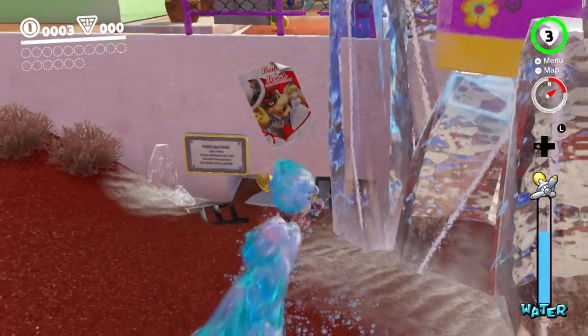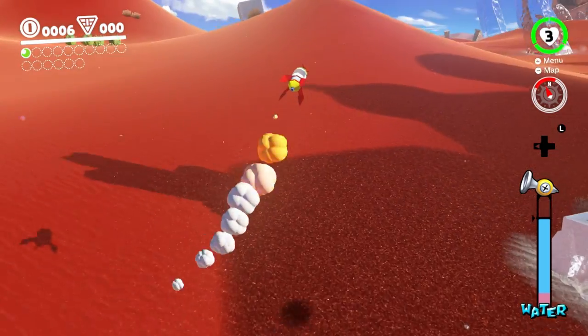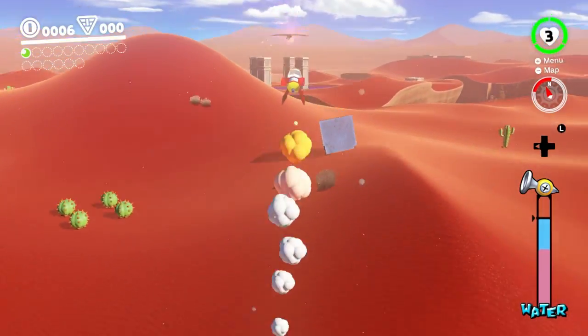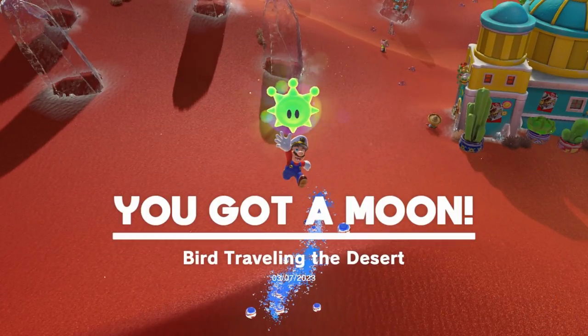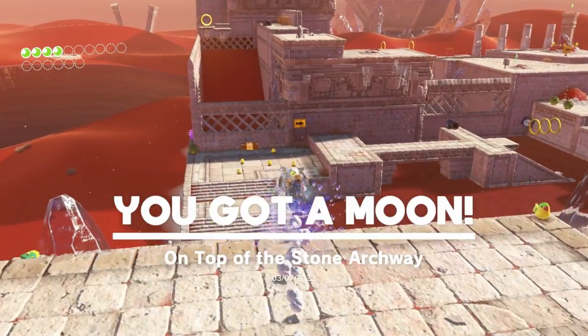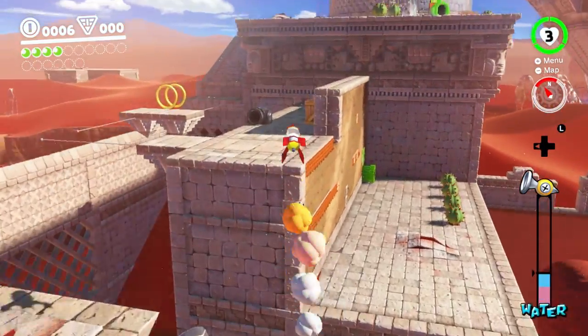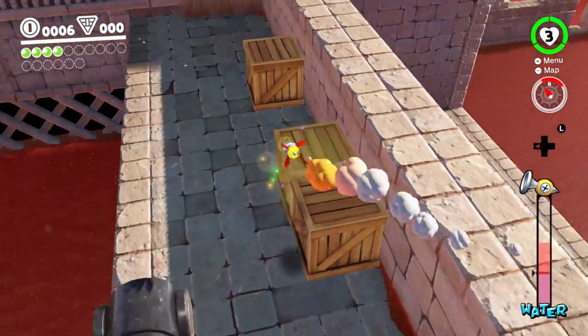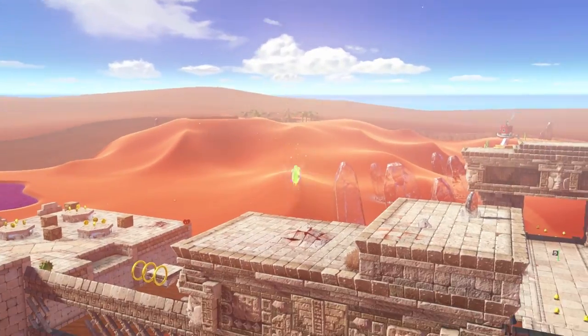Go in here. Where's that bird? We're gonna snipe him out of the air. Get over here, bird. I just gotta line myself up on this little mound — boom! Spawn that moon, and then instant collect it, because Mario's already on top of it.